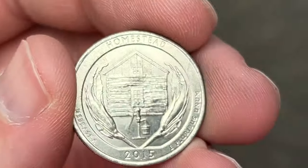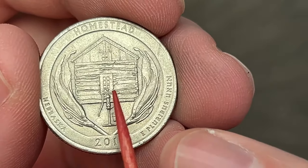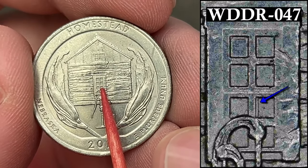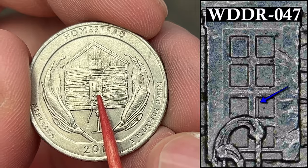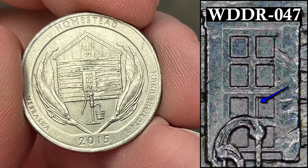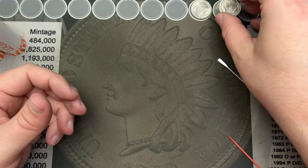Okay, second to last coin in roll number seven. Got a Homestead 2015 and if you've been watching, you know you can find double dies on the windows. This one is a nicer, easier to spot one. So that is a cool find — that is another double die reverse.